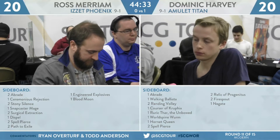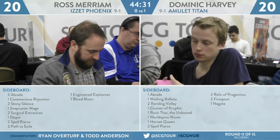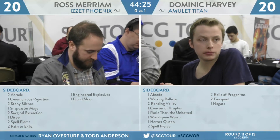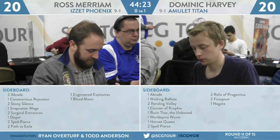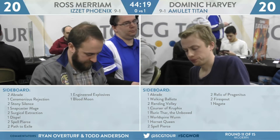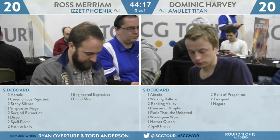I like this build for Dominic Harvey this weekend. For Ross Miriam, his sideboard here is going to have two Abrades, a Ceremonious Rejection, two Stony Silence, a Snapcaster Mage, two Surgical Extraction, a Dispel, two Spell Pierce, two Path to Exile, an Engineered Explosives, and the big one — Blood Moon.